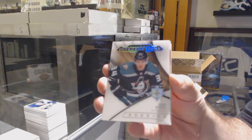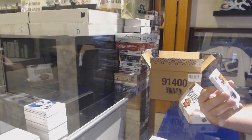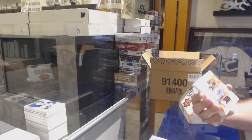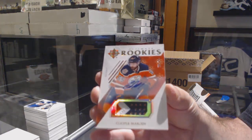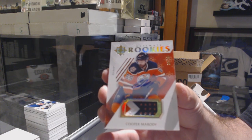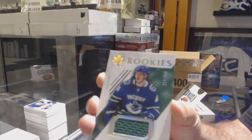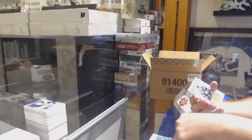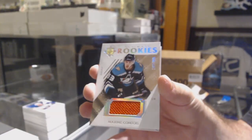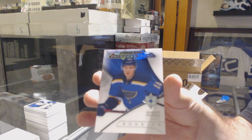Anaheim Ducks introduction Sam Steele. For the Oilers, to 99 ultimate rookie patch auto, Cooper Marody. For the Vancouver Canucks, rookie jersey of 399 Elias Patterson. For the Anaheim Ducks, Maxime Comtois rookie jersey, and an introductions for the Blues, Robert Thomas.